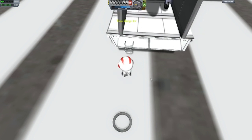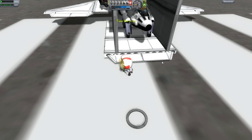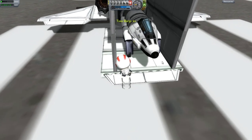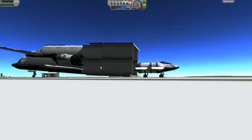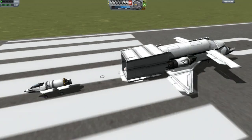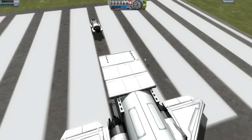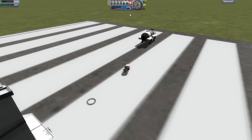Oh damn it. There we go. What the heck? I think the smoggy bay at the back — it just dug into the ground though. That's a nice glitch. Alright, let's just get the Kerbal to chase after that. Come on, come back here.